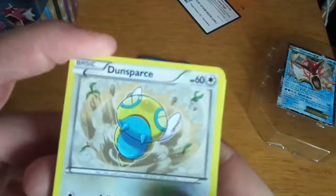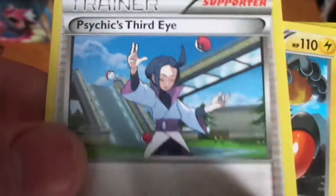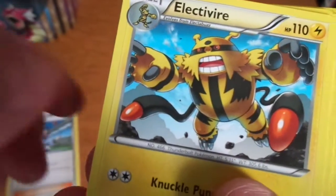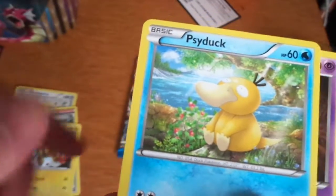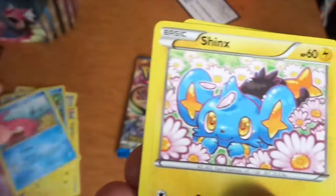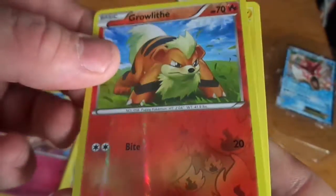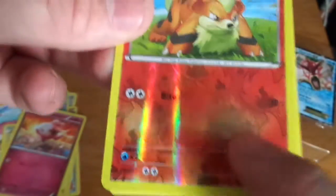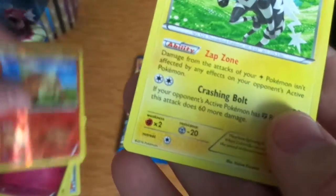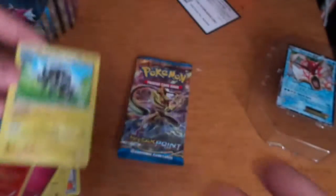The first card we have - I'll try and get the light right - Dunsparce, Electabuzz, another Cider, Phantump, Slowpoke, Shinx, Spritzee, Reverse Holo Growlithe - really nice, it has Flamethrower dealing 20 damage - and a regular rare Zebstrika. I'm probably saying it wrong. No holos yet.